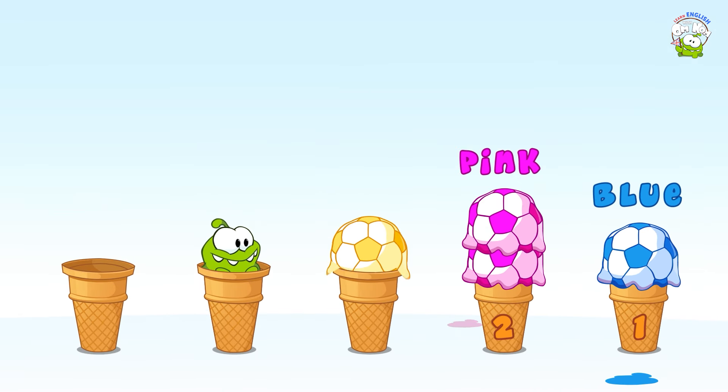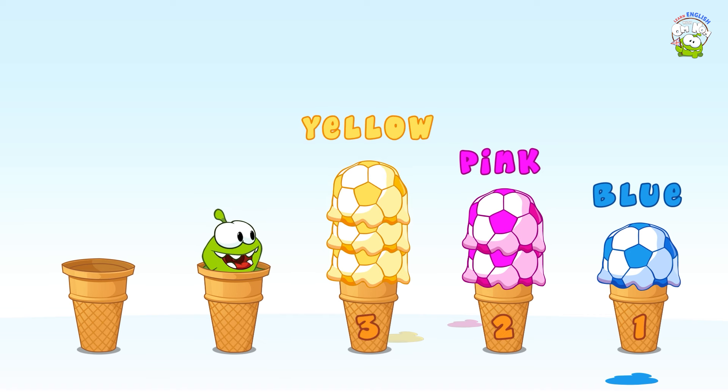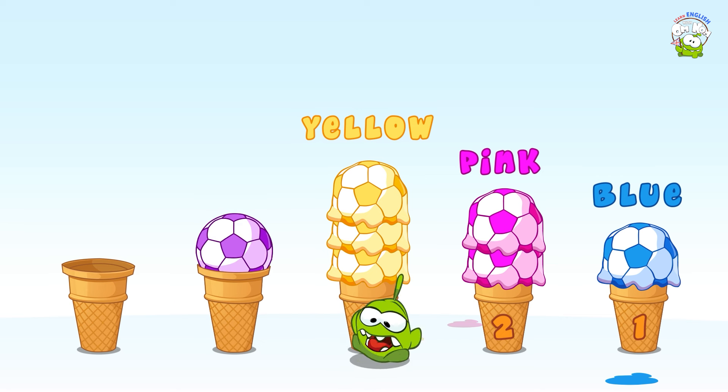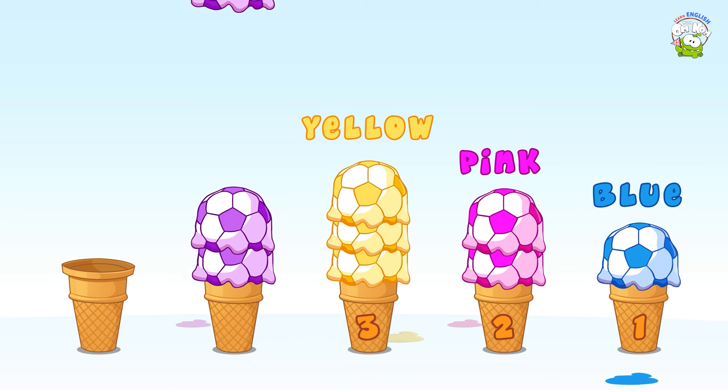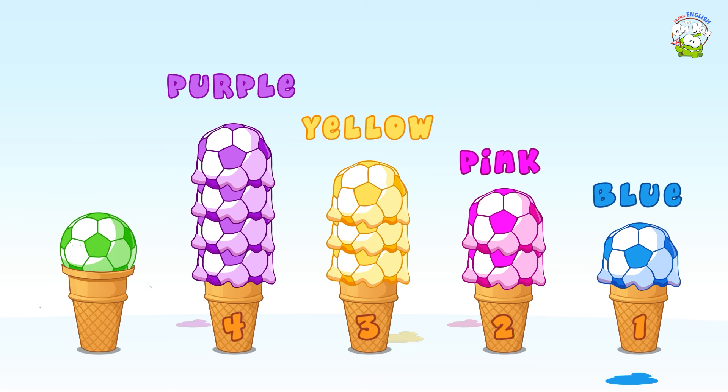One, two, three. Three scoops of yellow ice cream. My favourite colour. Omnom, where are you going? One, two, three, four. Four scoops of purple ice cream. Omnom, come back. Look, it's the same colour as you.